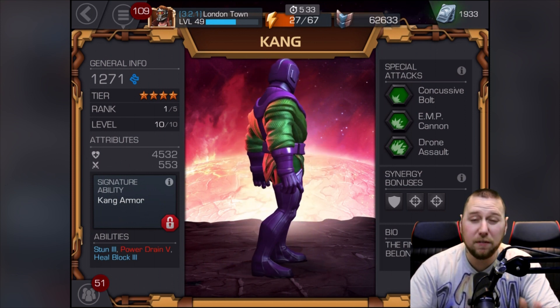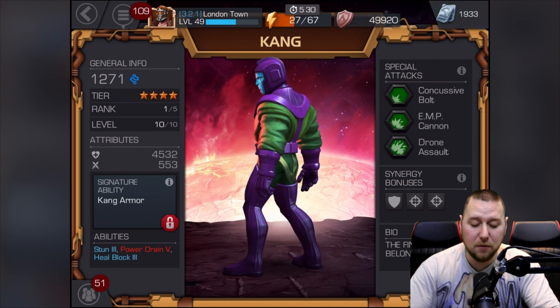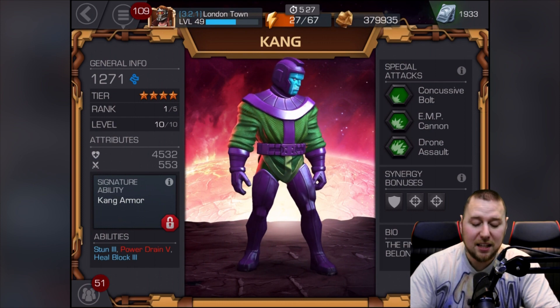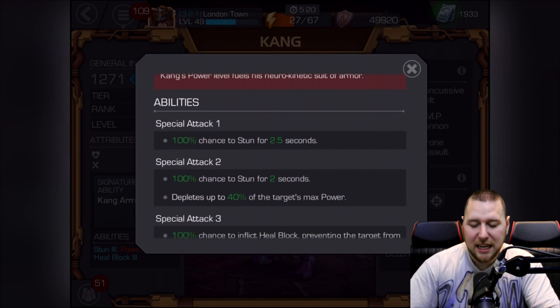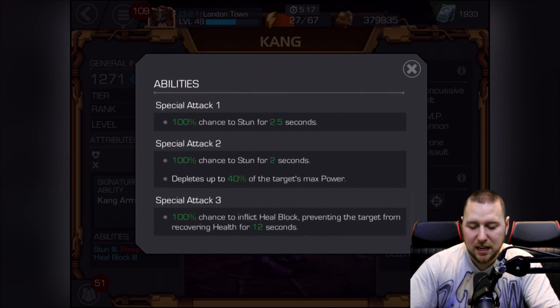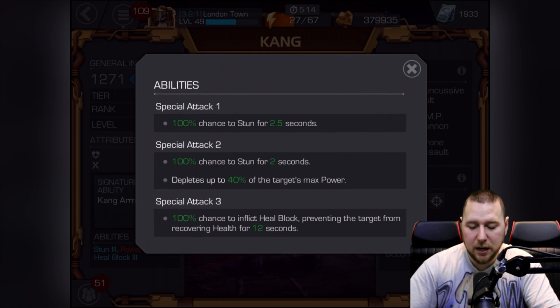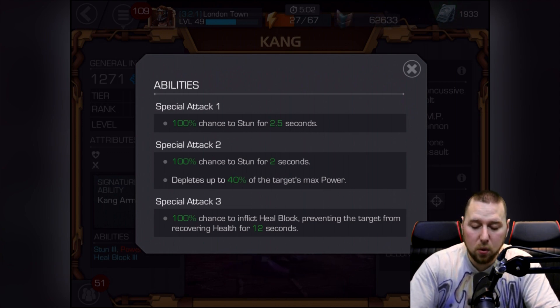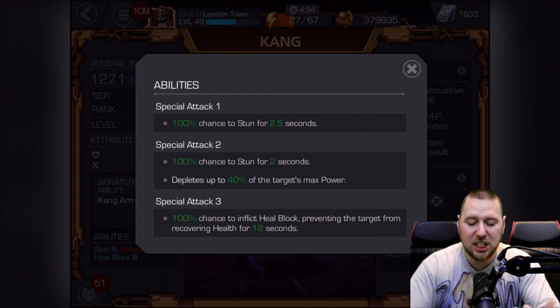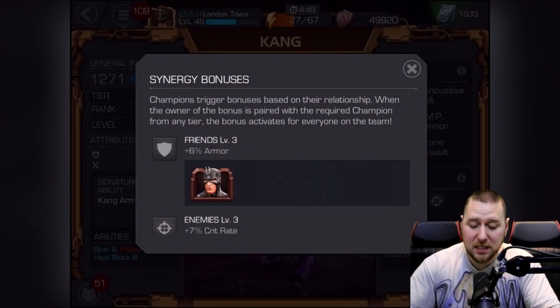We haven't got Kang's armor yet. His abilities: stun at level three, power drain at level five - so that won't go up - and heal block at level three. When we rank him up, hopefully stun and heal block go up a level. The stun is 2.5 seconds and 2 seconds, and heal block is 12 seconds. I want to see if ranking up will increase those stun durations. There's also a 100% chance to stun noted there.